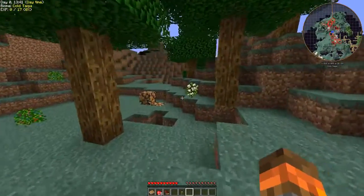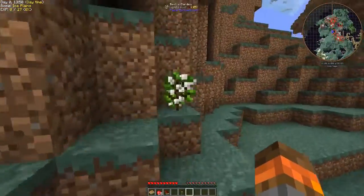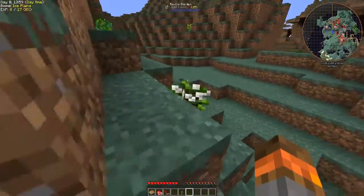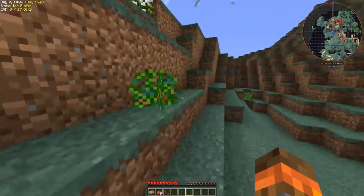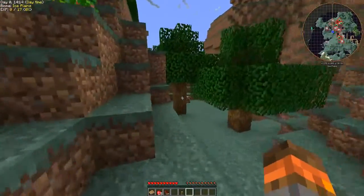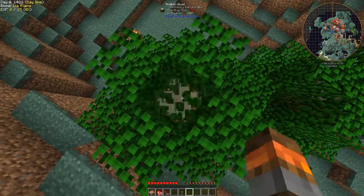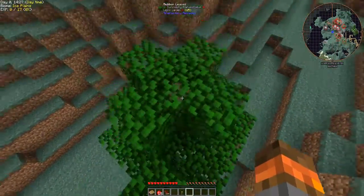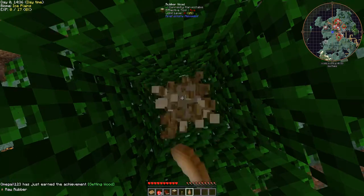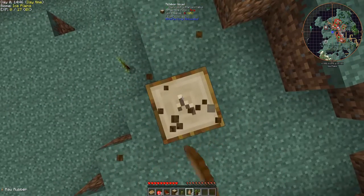For those of you who didn't catch the first attempt, or any other people playing this — one of the mods included is Ex Nihilo, the sort of skyblock-intended mod that lets you get anything from base materials. Mud and so on. Let's get some rubber wood. Wonder if rubber logs count towards the fine wood quest.